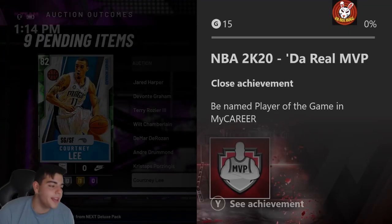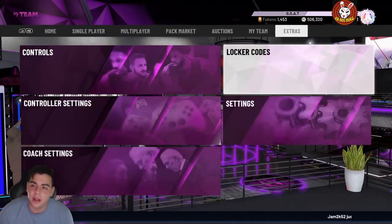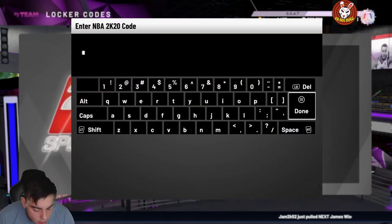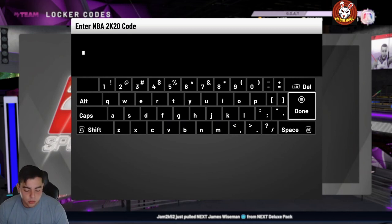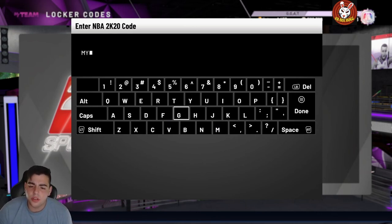What's good YouTube, it's your boy Bugs back on another NBA 2K20 MyTeam video. Today we do have two new locker codes, so before we get into the video make sure to smash that like button, drop the sub, and all that good stuff. We also streamed some 12-and-0 last night — ended up going 12 and 0. Now let's go over these two new locker codes.